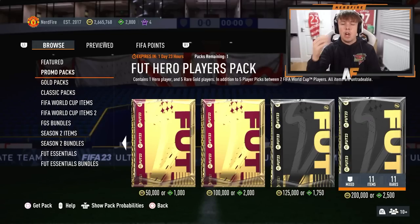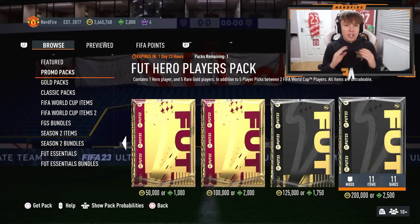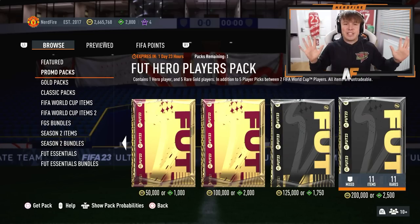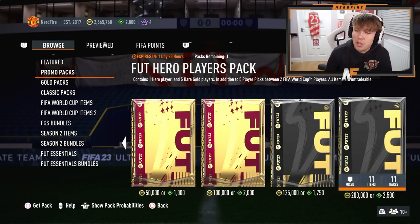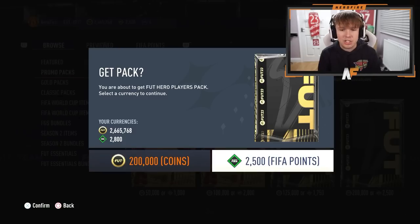EA have dropped the Fut Hero Players Pack - all items are untradeable obviously. About a month ago we got one of these that was much cheaper; this one's 2,500 FIFA points or 200,000 coins. I don't even know if you can get World Cup heroes in these or if it's just normal heroes. If it's just normal heroes it's a bit overpriced - but it's overpriced no matter what. 11 items, 11 rares, contains a hero, five rare golds, and five player picks.